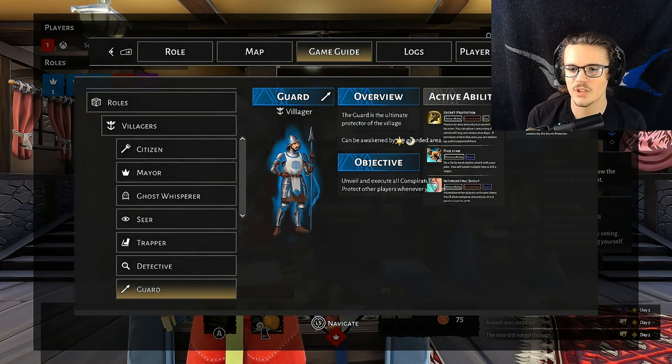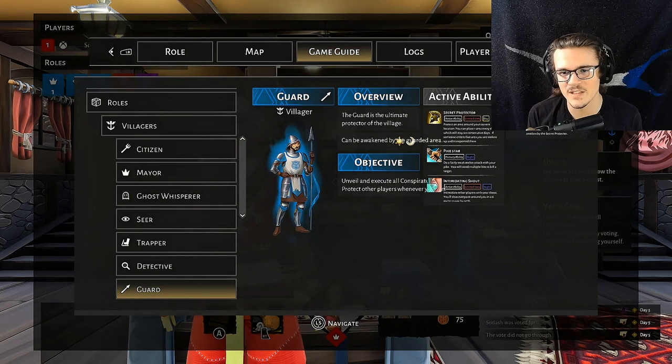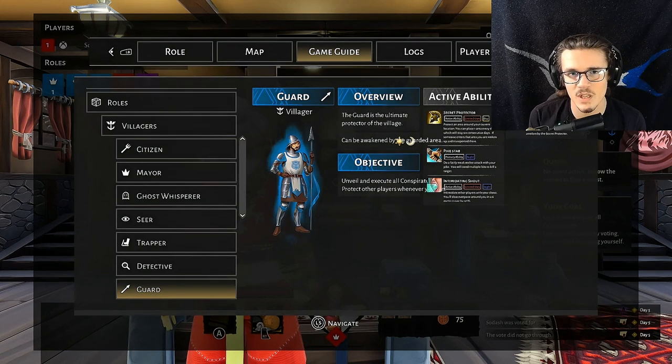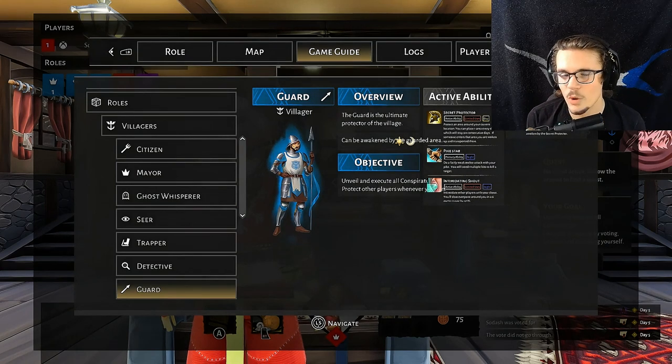Guard has the secret protector, which will allow you to put down a post in any part of the map. If anyone walks over the post during the night, it will automatically teleport you to that post. You have pike stab ability, which you can use to pike stab anyone during the night. You have intimidating shout — when you use that on anyone, it will slow their speed by 50%, making it easier to attack them. You also have bulwark, which means you take 25% less damage — instead of being a one hit KO, it takes four hits to kill you.